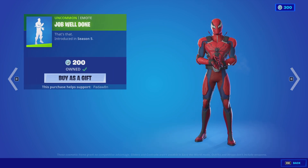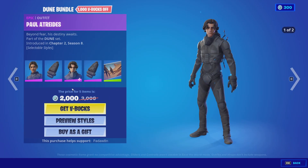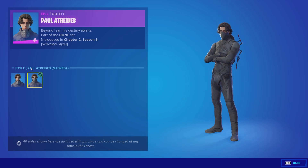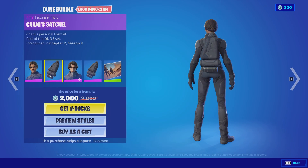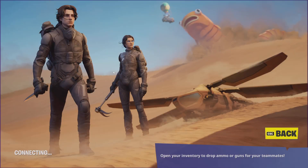Also the Job Well Done emote and the Dune stuff, which came out a while ago — I just didn't notice apparently. Then we got the Chenny, the Chenny Satchel, the From Kit, and the Stick Worm. The only part of this bundle I need is the loading screen.